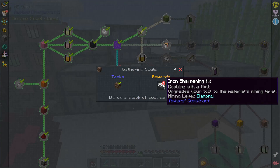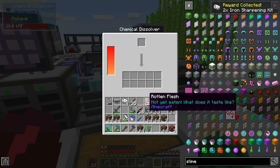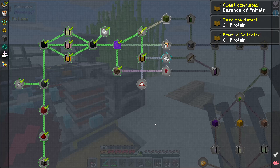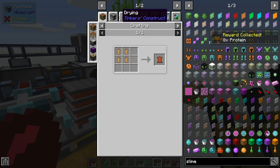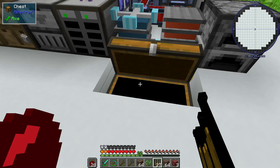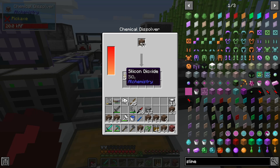For the soul sand, we get two iron sharpening kits. I believe we can toss rotten flesh in here and get protein. If we grab a little bit of that, we should get the quest complete. We can now make leather somehow - there's a chemical combiner recipe: three protein in the middle gets us leather, so we need to make a hang glider next. We also get silicon dioxide, thalium, and more silicon dioxide.